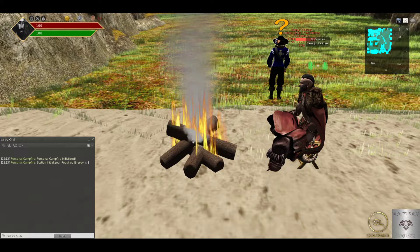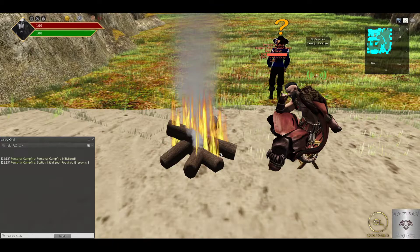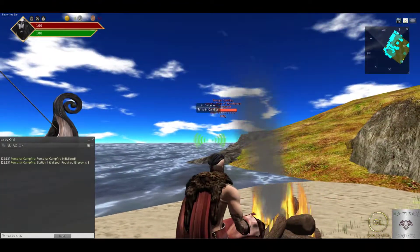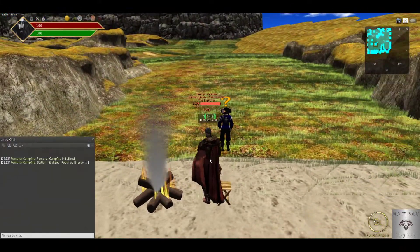You can also use this campfire as your own personal cooking station. You'll have access to all the basic recipes. We will be adding, for example, fish — you can cook a fish that you've just gone and caught on sim and cook it. You can leave it here because it is temp rez.